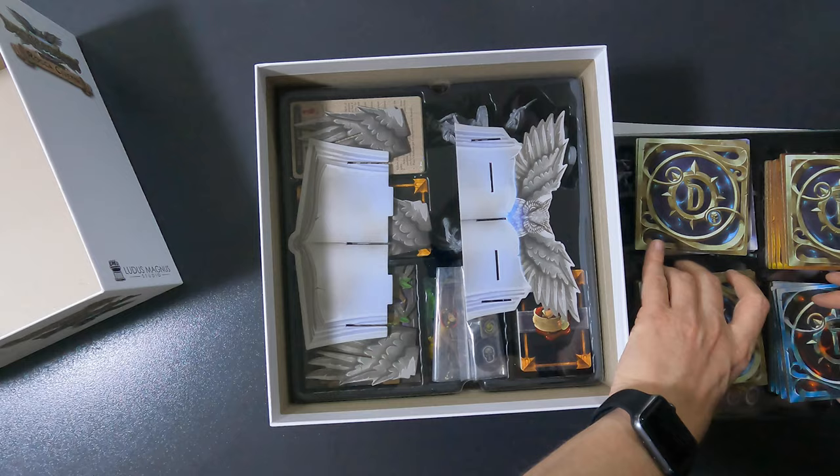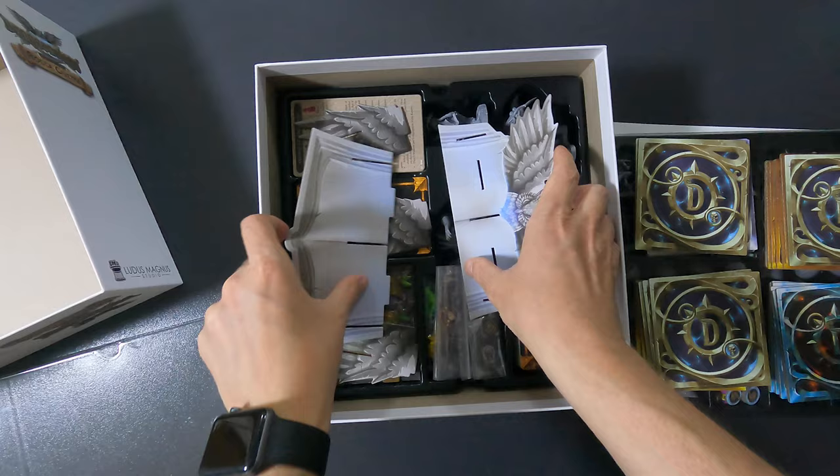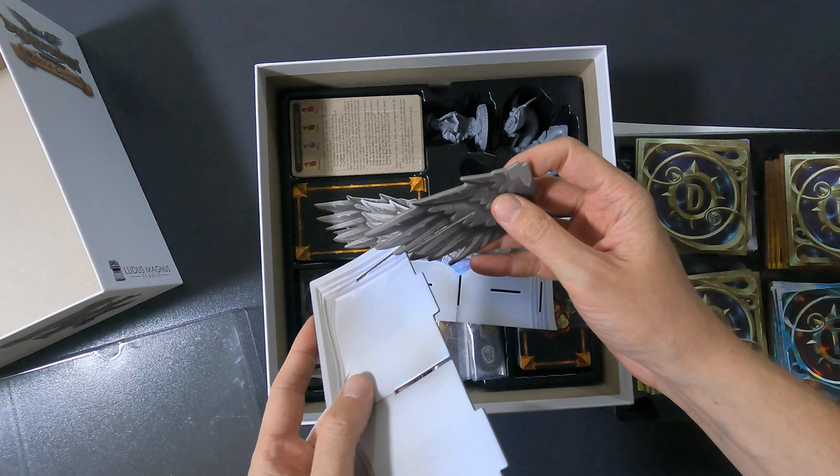Then we have this part which is pretty stacked as you can see. This is the card holder. I'll show you how to assemble it. Sadly, if you have space to keep it out of the box, keep it out of the box - but sadly I live in Hong Kong so I don't have that big space.